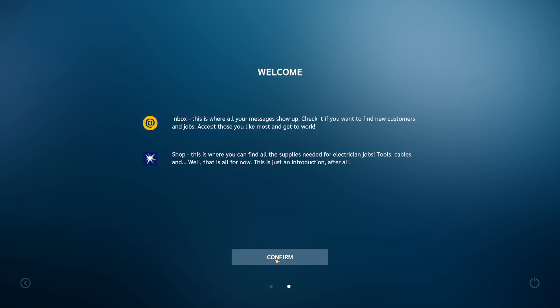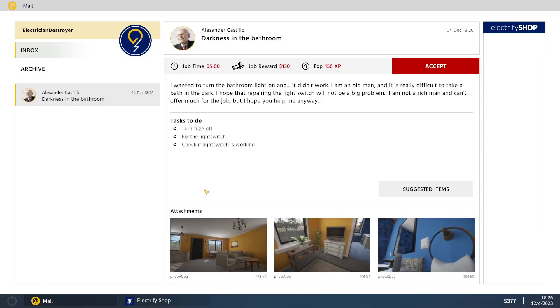Yay, laptop! This is where all your messages show up — check it if you want to find new customers. Shop — clearly self-explanatory, we can shop. Is this our dad? Oh my god, he's really old. Maybe that's not him. I don't know. No, this is just a guy we're gonna talk to.